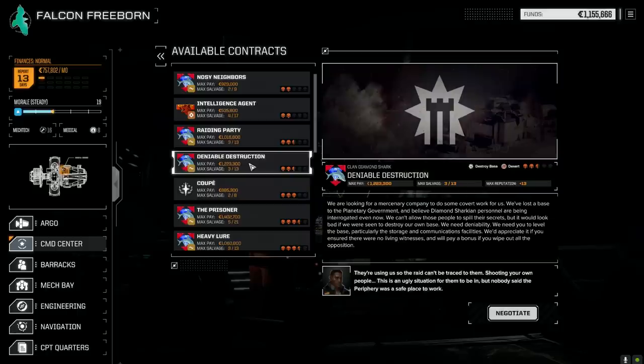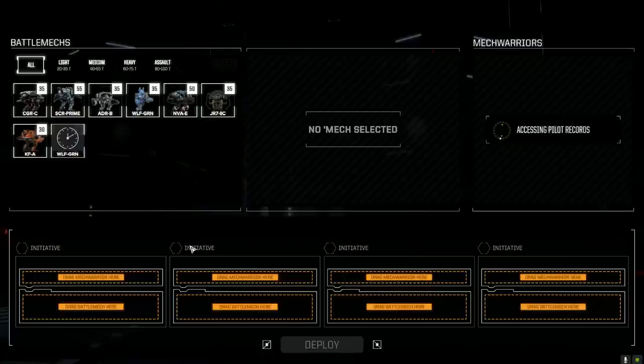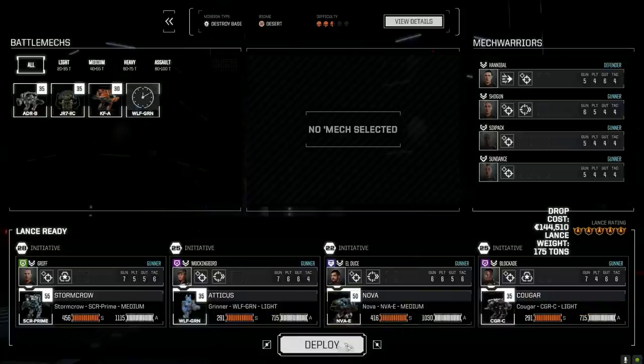Welcome back to another episode of Jade Falcon Freeborn. We're starting off by taking a contract right away. I sold a bunch of stuff - ER medium lasers and things we had a surplus of - just to get enough for a financial report. We still have about half a month left before that, but I want to be prepared. Let's take the deniable destruction missions. It's planetary government, but good payout and good salvage, so we're going full. This should cover the drop cost and any repairs. We'll take our standard lance, deploy, and get it done.